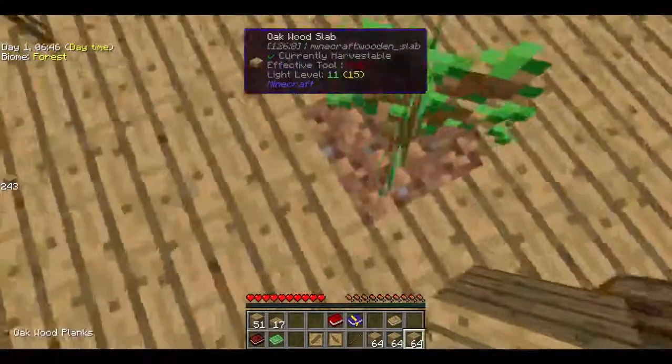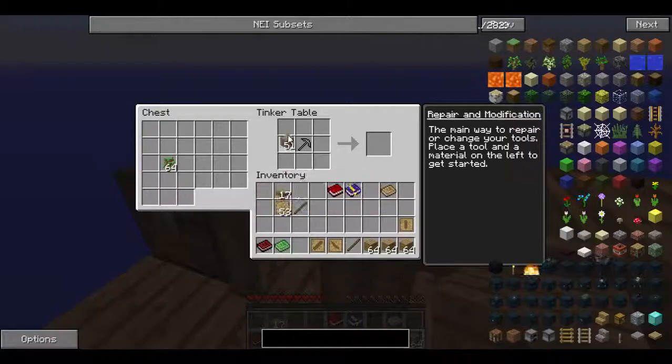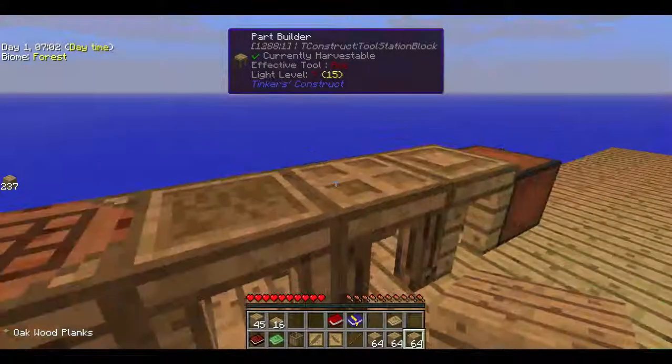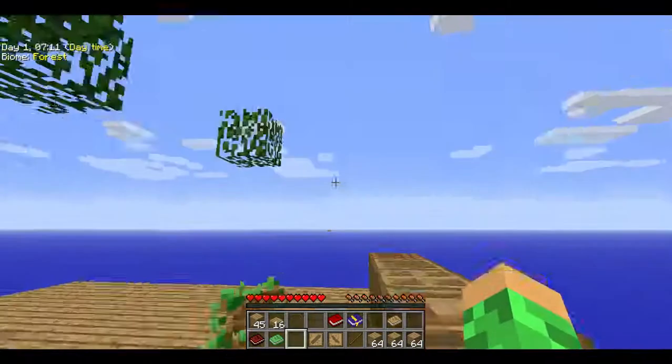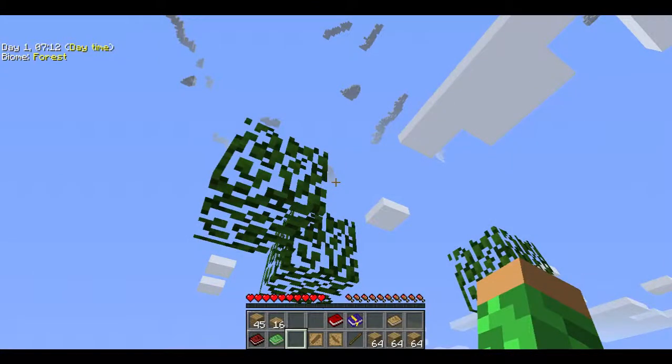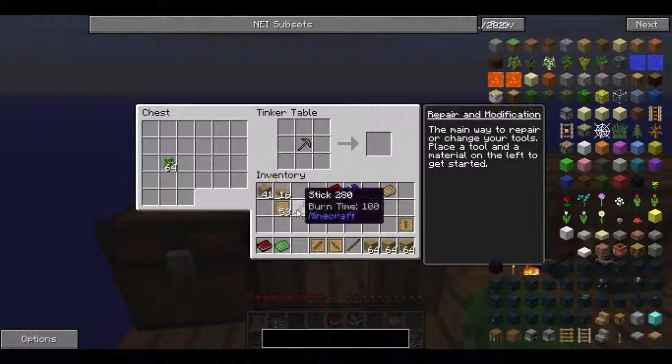So you may be wondering, how do I get more dirt? Well, go to the crafting station and we're going to make a barrel — an oak barrel. What we do with this is place it down, and then you're going to have to fill it with biodegradable stuff, like saplings.